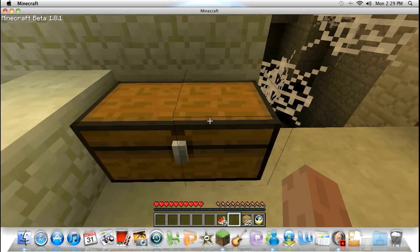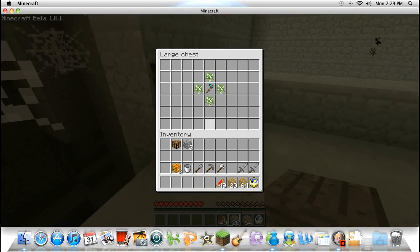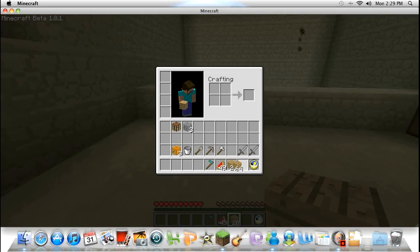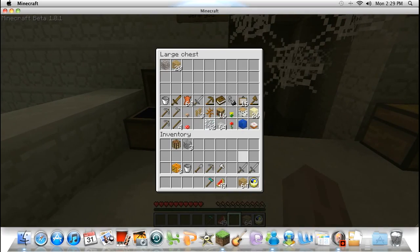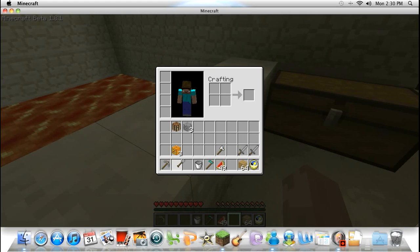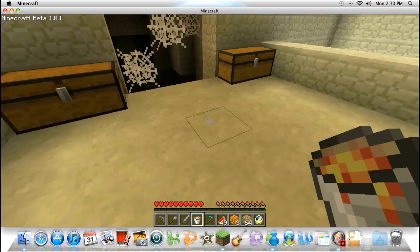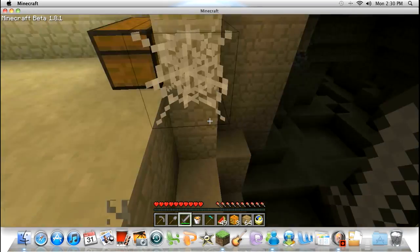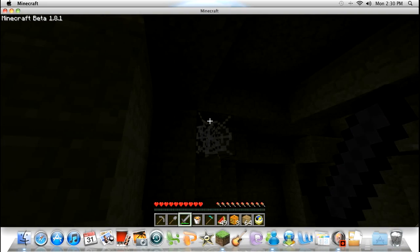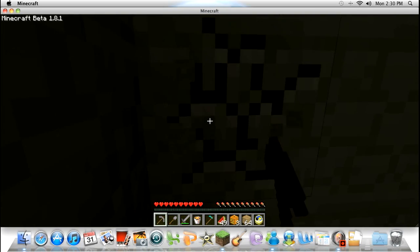I'm going to put down an extra chest, keep some things with me. Ooh, a diamond hoe, thank you! Let's put this away. I know what I can do with this — let's break all these and make myself a bed so that if and when I do die, I will be able to spawn back here. Smart.